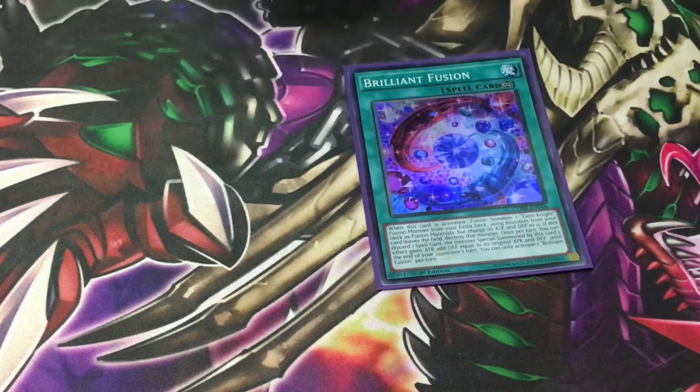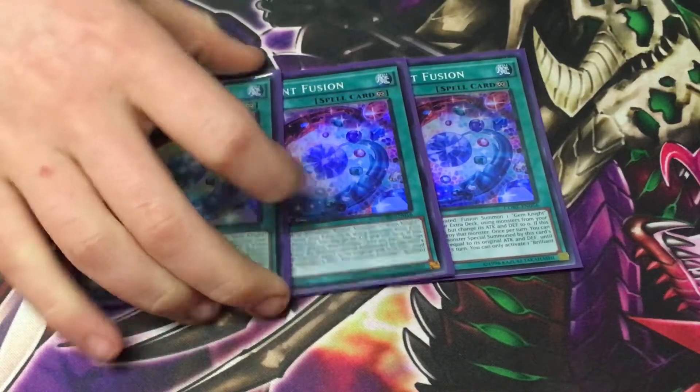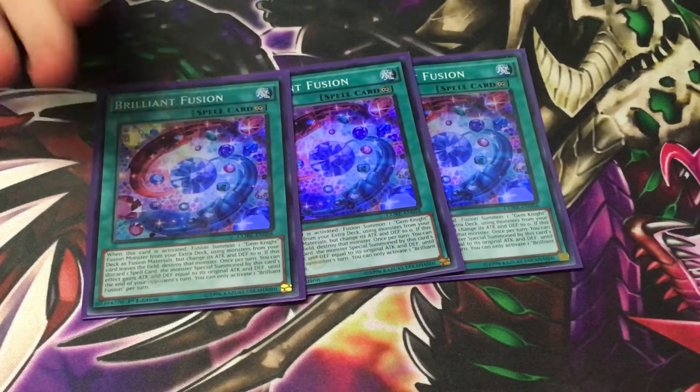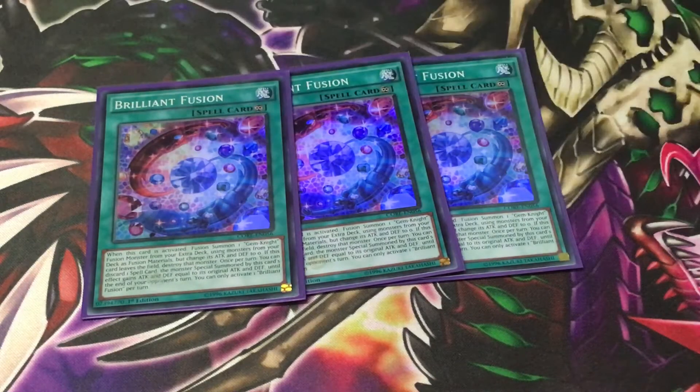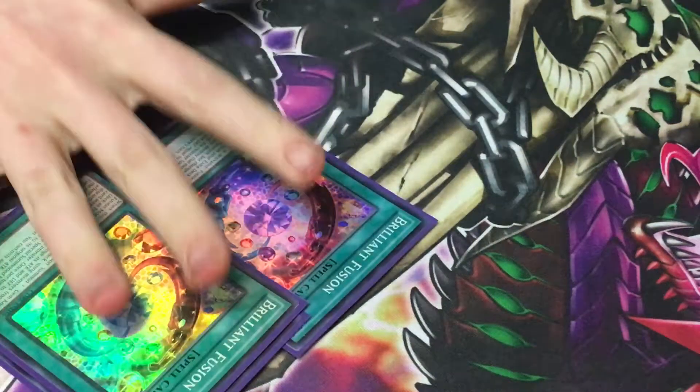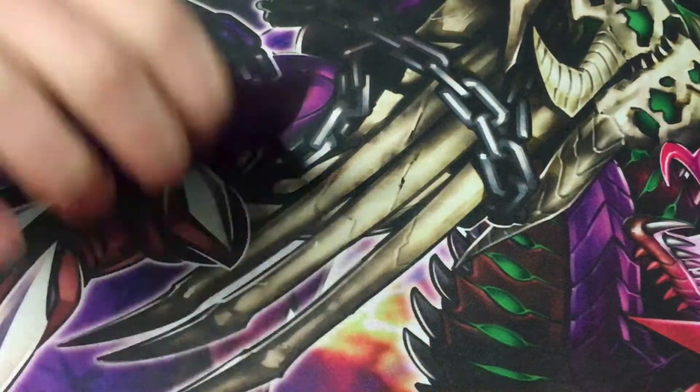For spells, we play triple Brilliant Fusion, because if you open this and any gem in the deck, it's game — if your opponent doesn't have any interruptions. If you open Brilliant Fusion and a Gem Armadillo or Obsidian, it's game. That's literally the FTK. It also pitches your Block Dragon, so it sets up plays really well.